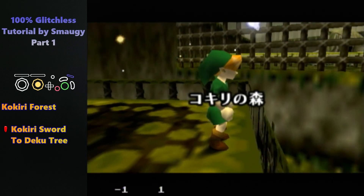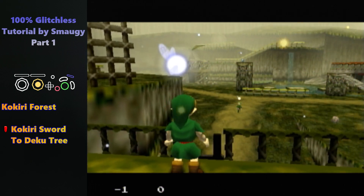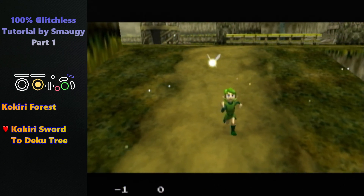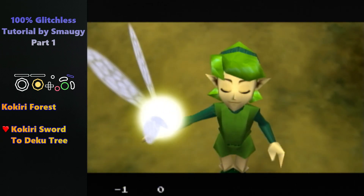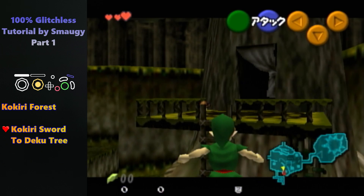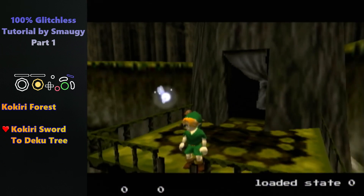For the first part here, we're just gonna say hi to Saria, just close the text box, hold straight up, and then backflip off. That's it, there's nothing else.